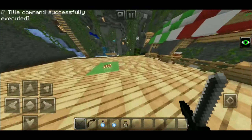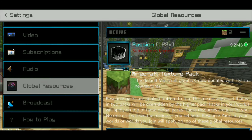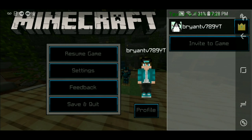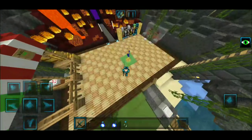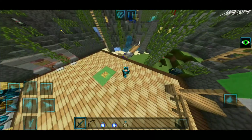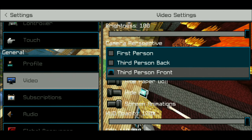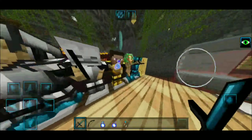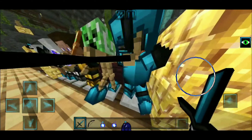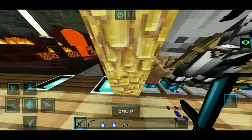That's it for the number five spot — let's head on to the number four spot. On the number four spot we have the Passion 128x. This pack will take up about 9.2 megabytes so it definitely won't use much storage. It has a blue color scheme, and here in third person you can see the diamond armor, which looks pretty cool.